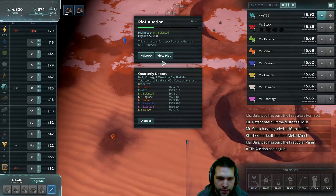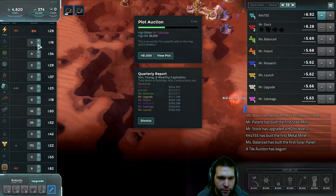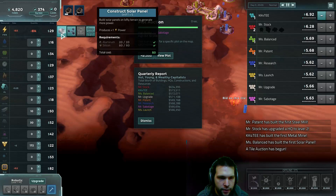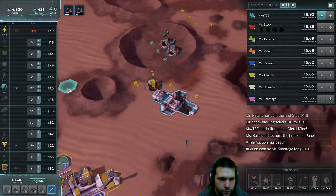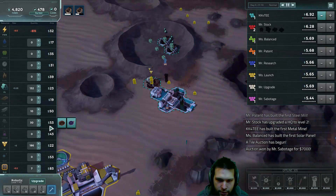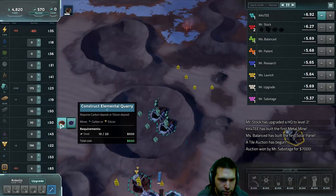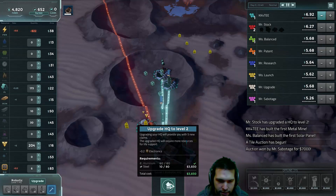There's a plot auction for a few specific plots. I don't have any use for geothermal — it gives two power around the clock, but I'll let the other players take it. Thinking ahead: carbon could be useful. But before that happens, we're going to have to upgrade our base, and steel is relatively cheap right now, so let's do that.